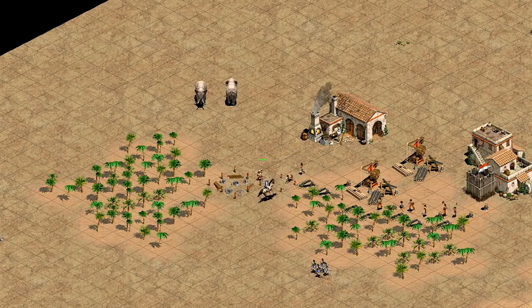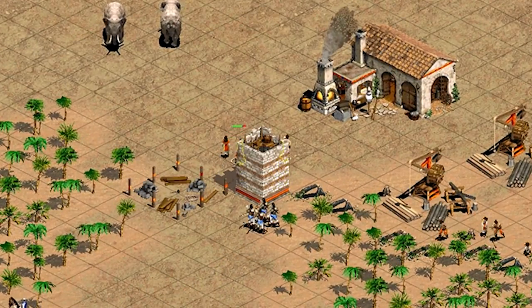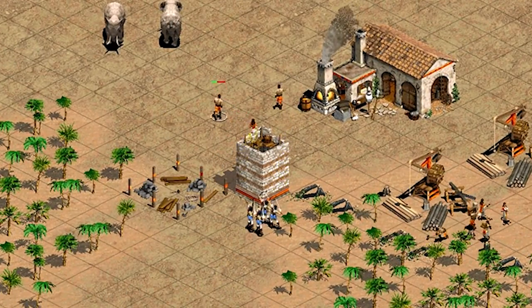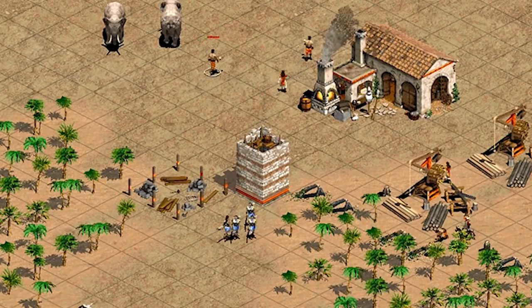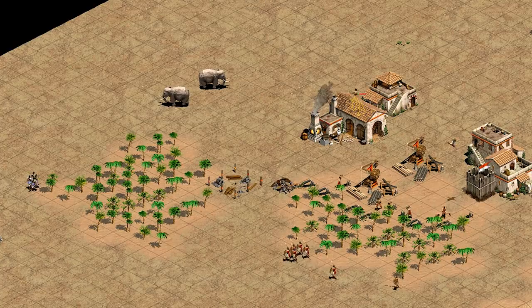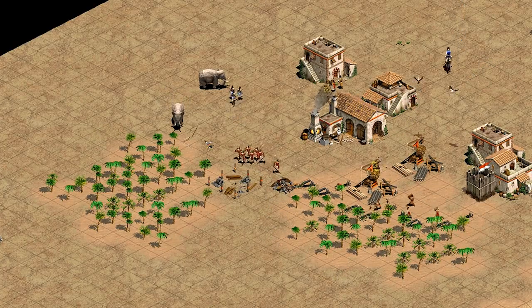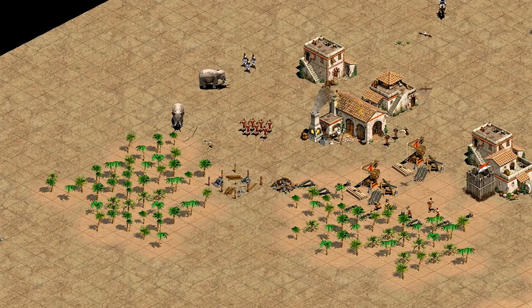Here's another example where Tato puts four archers in box formation as he goes to attack Bact's wood line. He micros the archers forward so that they all fire at the same time, and while he doesn't kill a villager, he's able to do a lot of damage. Bact is forced to bring his skirmishers back to defend as Tato sends his archers around. Bact doesn't send the villager back to the town center, so Tato is able to pick him off.